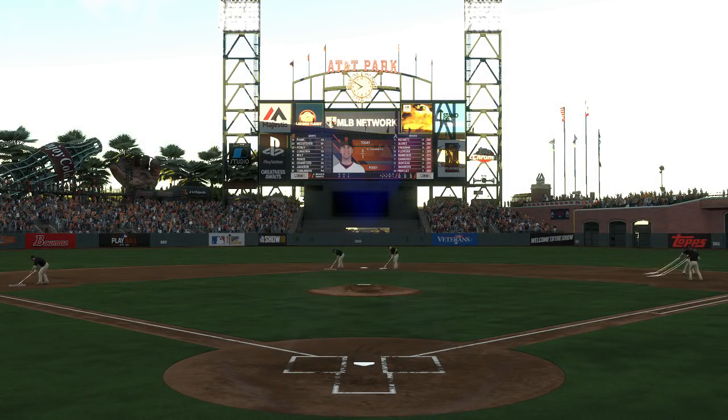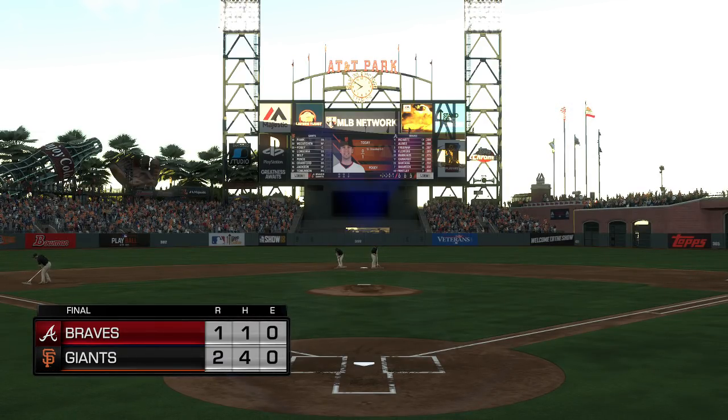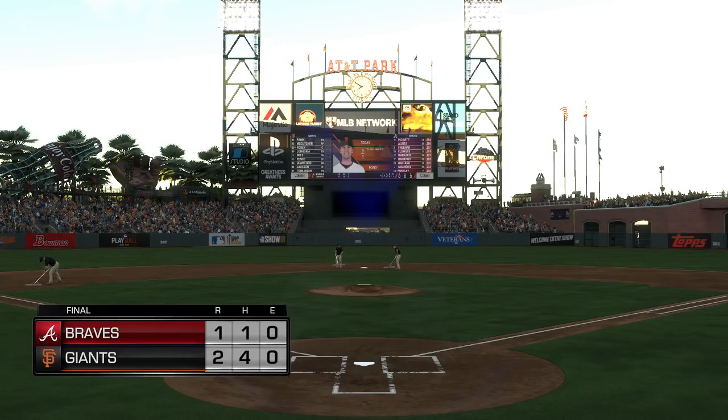Close one tonight — 2-1 the final score. The Giants earn the victory despite only collecting four total hits. Madison Bumgarner gets the W on the mound. That'll put a wrap on things here this evening. For my partners Mark DeRosa and Dan Plezak, this is Matt Vasgersian. This has been a presentation of MLB Network. Good night everybody.